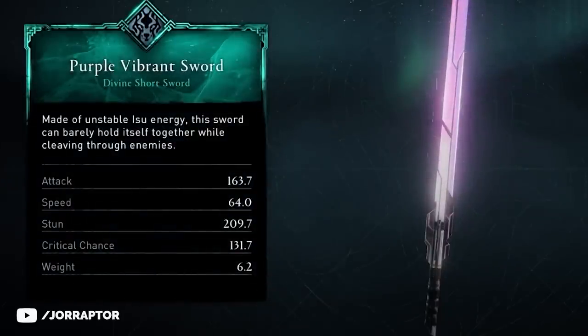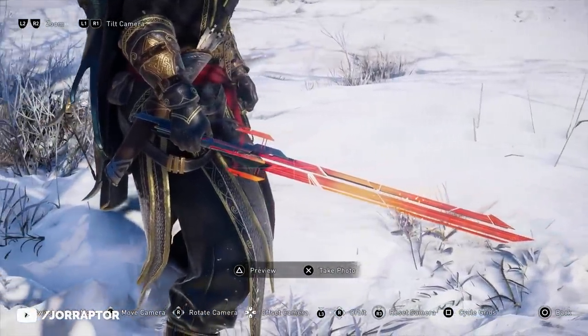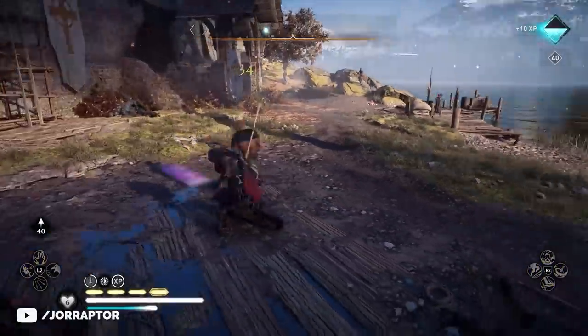There are new weapons in AC Valhalla that are made of unstable Isu energy — basically lightsabers — and as you'd expect, they're pretty interesting to use.